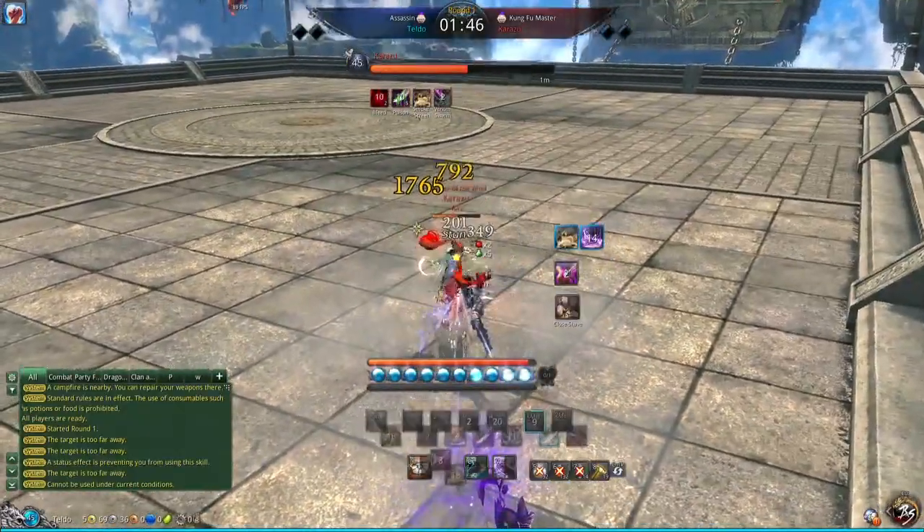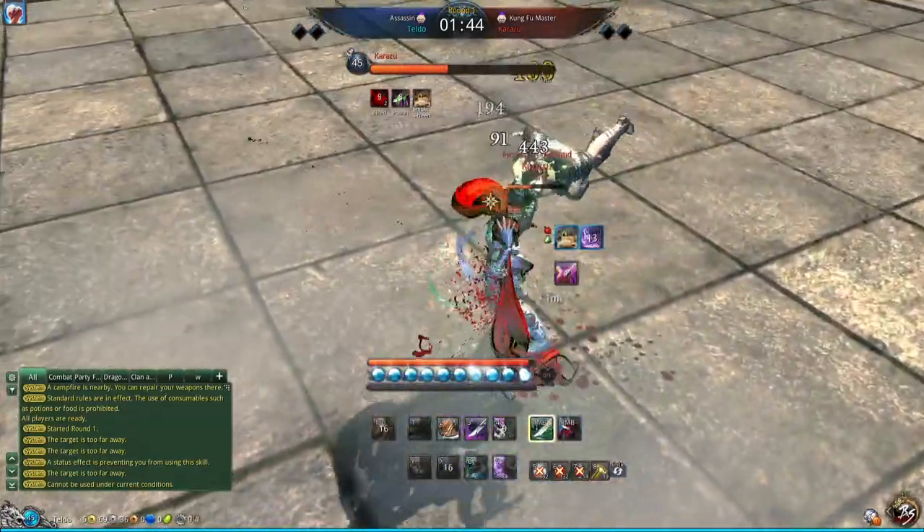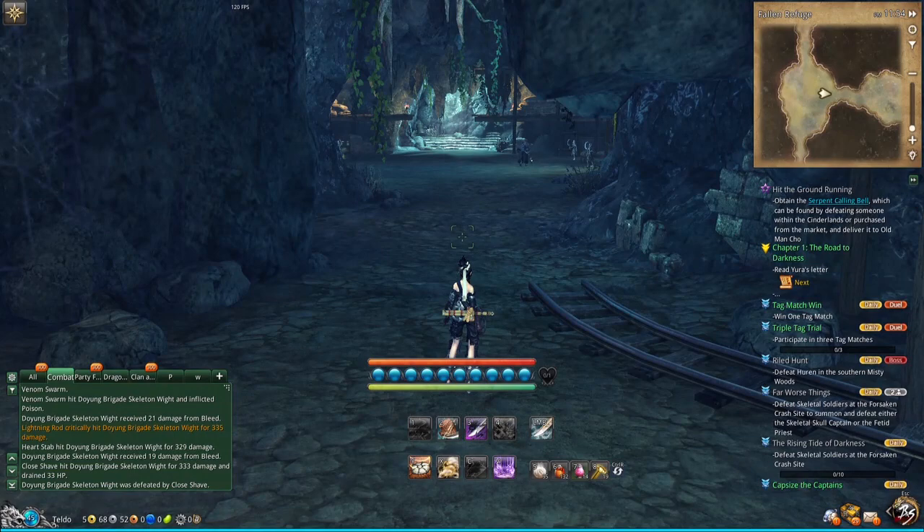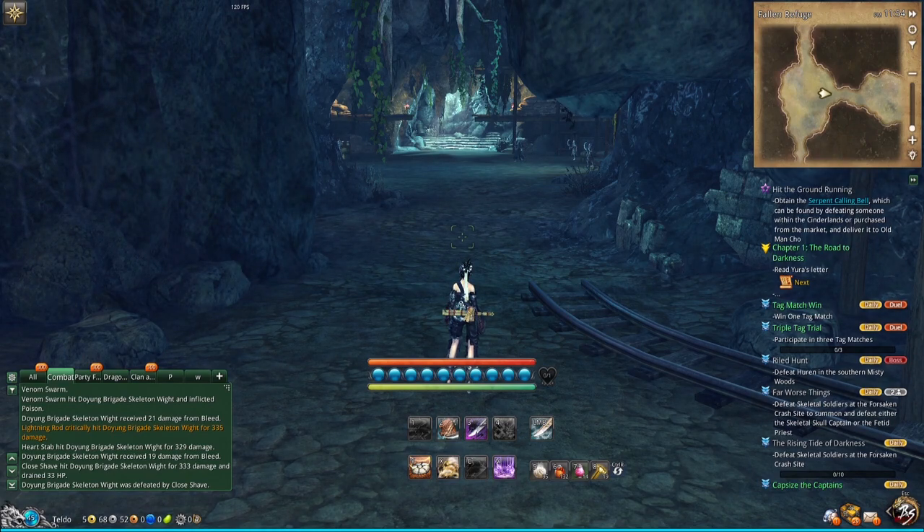There are some combos which allow you to take 100% of your opponent's HP, which are infinite, but those combos are a little bit harder to pull off. So I recommend starting to learn with an easier combo like this, because you can learn your animation cancelling, the timings and all that, and then later on you can transition into the more difficult combos.